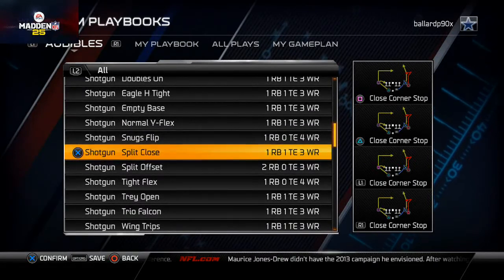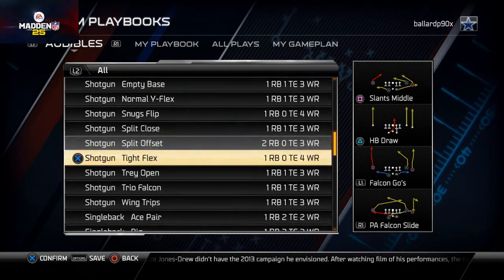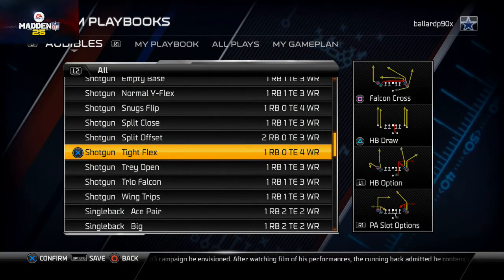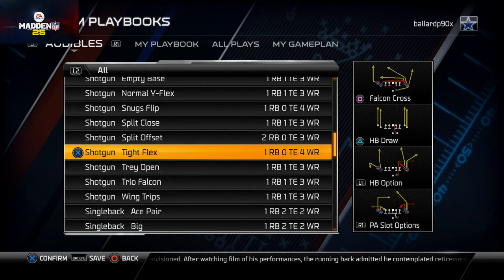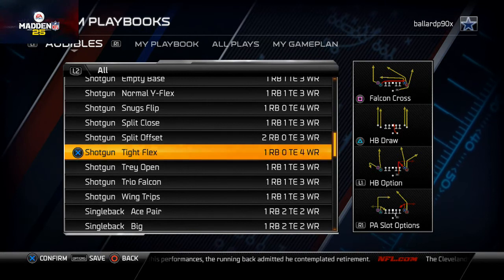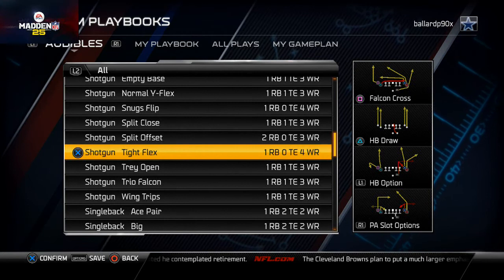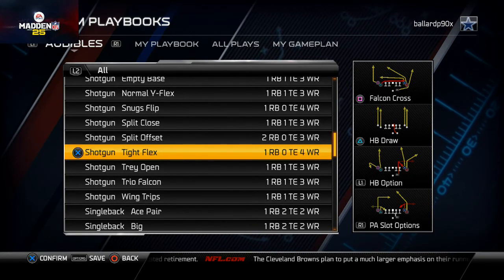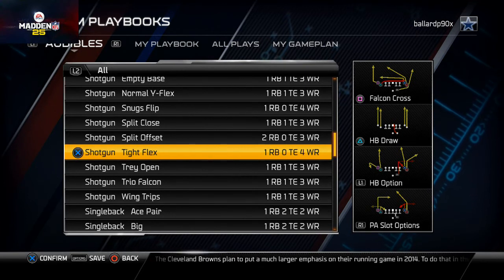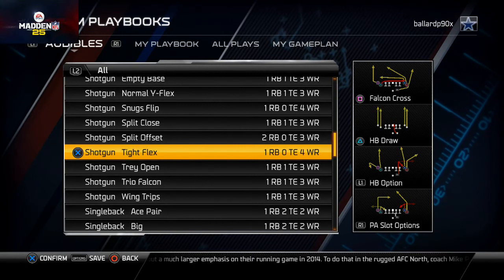This is more of just a word to the wise, but I highly recommend making sure you actually want to run that playbook before you just pick it up. You have to base it off the quick audibles — it's essential to have success in this year's game. Right now I'm running Atlanta; I think they have the best quick audibles. Some people say it's Philly — I disagree. Let me hear what you guys think in the comments: what playbook are you running in Madden Ultimate Team and why? Is there another playbook you actually like better but don't run because they don't have the best quick audibles?